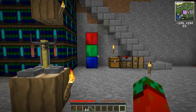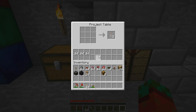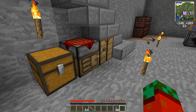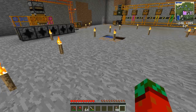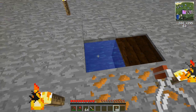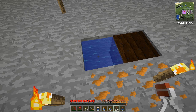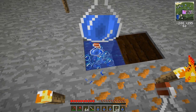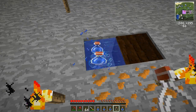Now the first thing we need is some glass bottles. That's also a nice setup for the project table — a new feature of Red Power 2. I'm not quite sure if I ever mentioned that, but whatever.